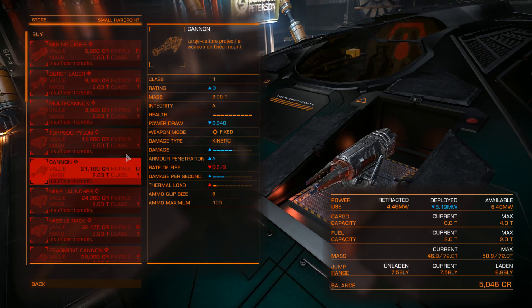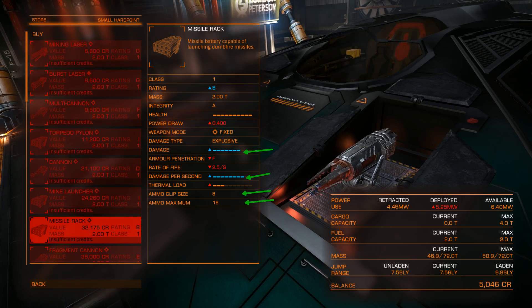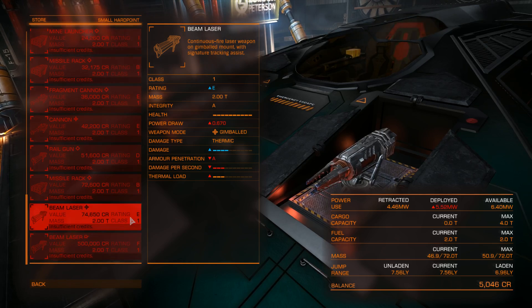Then we have mine launchers and missile racks. These do a lot of damage but you don't have many to take with you, and they take up a hardpoint. If you go on a mission attacking multiple enemies, you are better off with projectile or beam laser weapons. But if you are chasing only one pirate, pick up a missile rack and see if it works for you. You can identify turret, gimballed, and fixed icons in the weapon list.